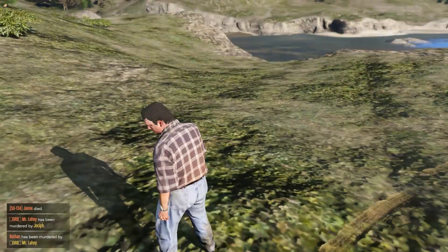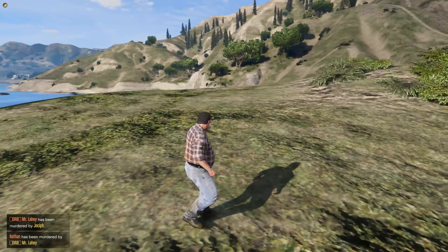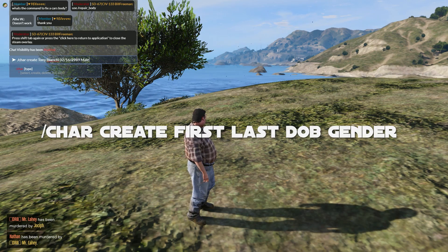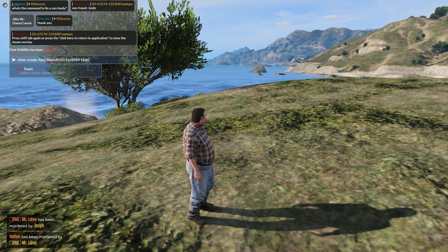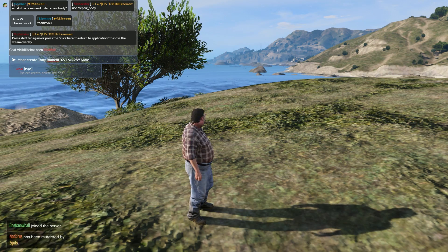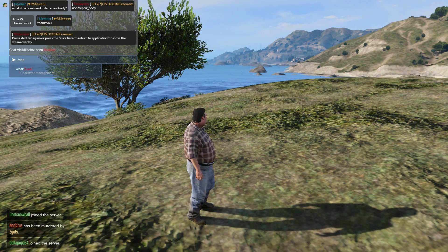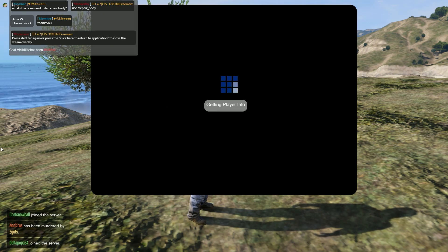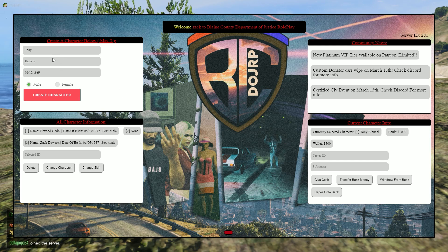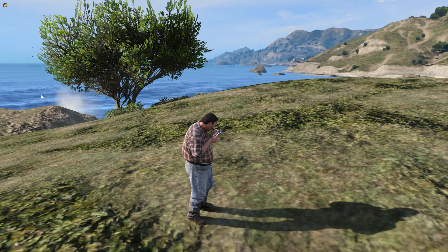I'm going to be showing you how to set up the character now. You can do it one of two ways: you can do it in chat manually by doing slash char create, putting in first name space last name, then the date of birth and the gender — or you can do it the easier way by pressing F6. Go in, type in your first and last name, then the date of birth and the gender, and it'll create your character.